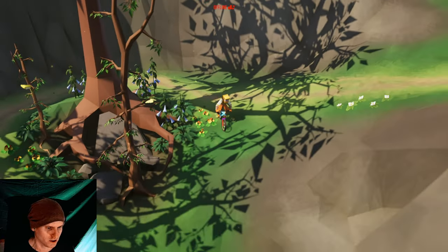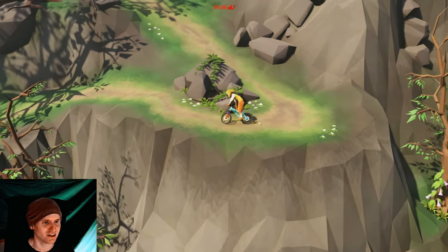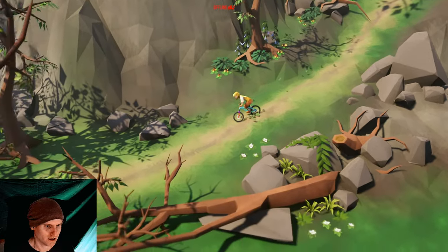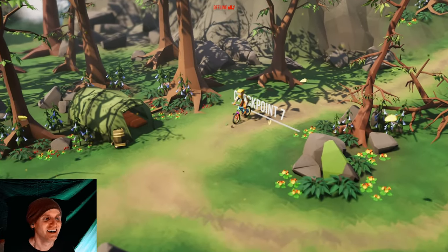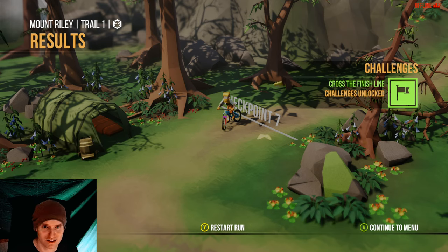See, there was that shortcut I was talking about! It looks like there's another shortcut here — yeah, there we go. It's almost easier to do the shortcut than go all the way around with the switchback. Okay, where's our checkpoint? There's the bottom. That was actually kind of tough. They don't show you what your time is when you do the first run.